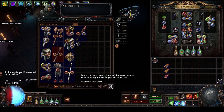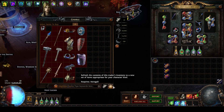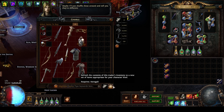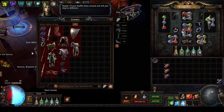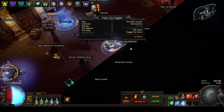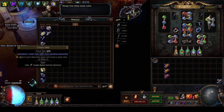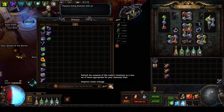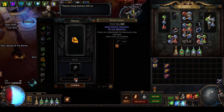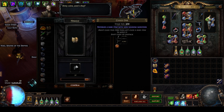Logbooks are special maps that will transport you to an area where the entire area is excavatable. They'll also give you substantially more Expedition related currency compared to the Expeditions you find in your basic maps. Logbooks can also include some rare boss encounters that will drop a large stack of refresh currencies and unique items if you can manage to defeat them. In addition to the special currency, the monsters inside of any Expedition related content can also drop reroll currency, which allows you to reroll and refresh the contents of any of the Expedition vendors.